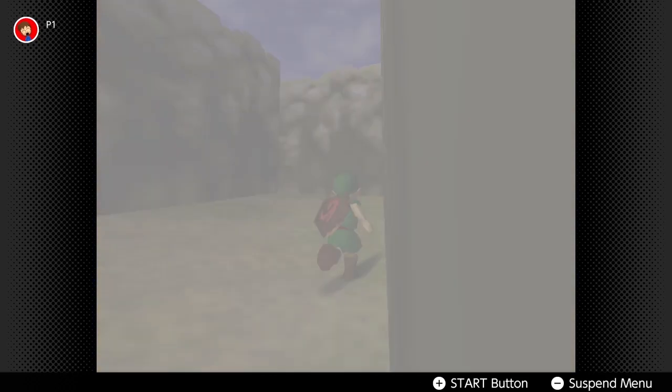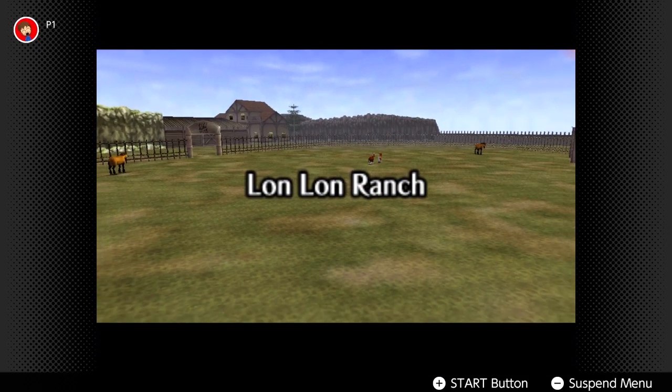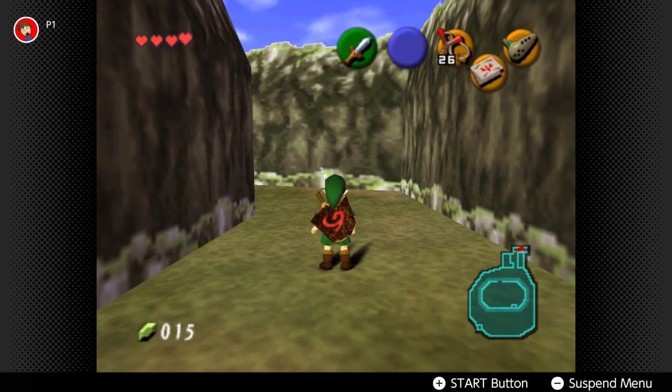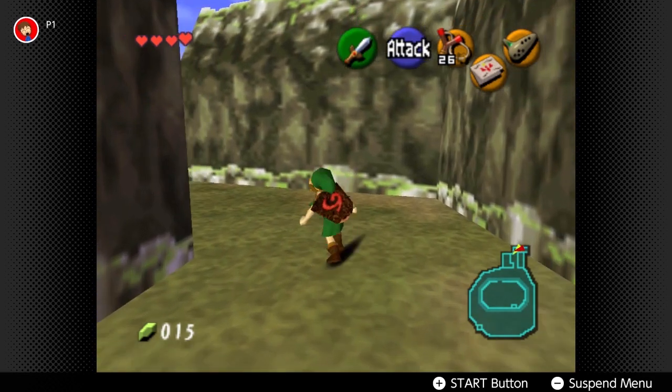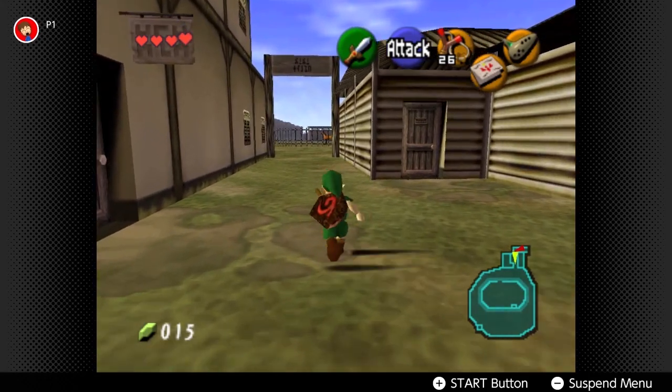You basically want to get the first four rewards. Collecting 80 of the Skulltulas will get you a piece of heart. After that you don't really need to bother, but I'm going after all of them.